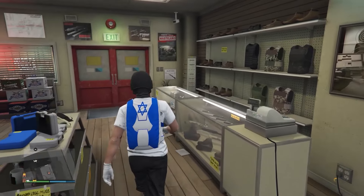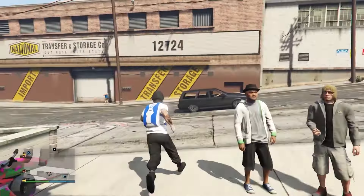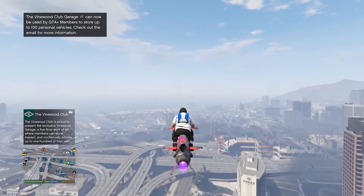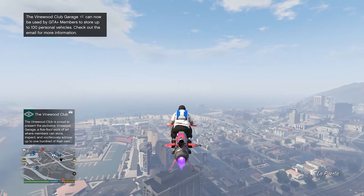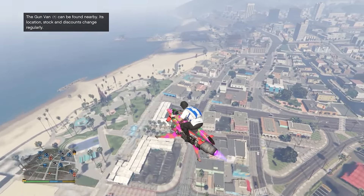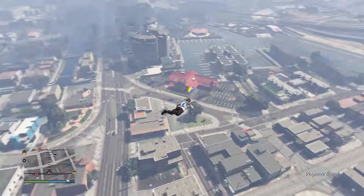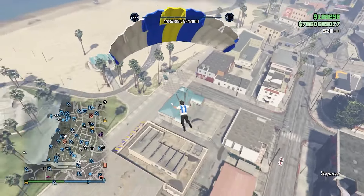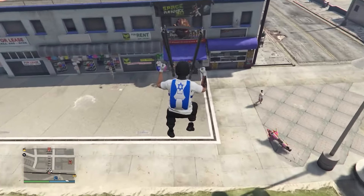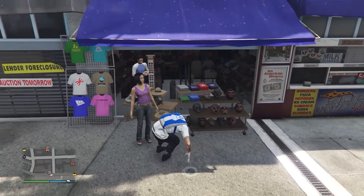From here get back onto your flying vehicle and come over to the mask store. Once you arrive, jump off of your flying vehicle, deploy your parachute and land inside of the mask store. As soon as your character is standing up, spam right on the d-pad to enter the mask store.